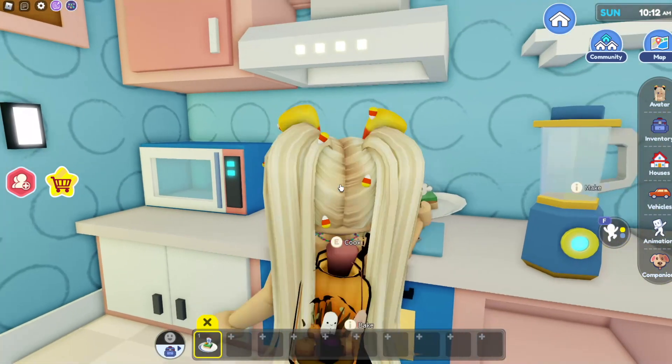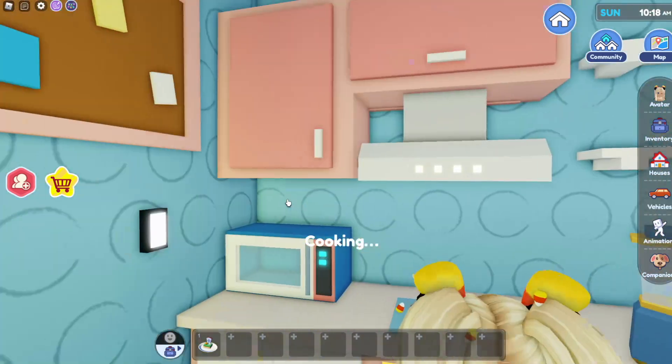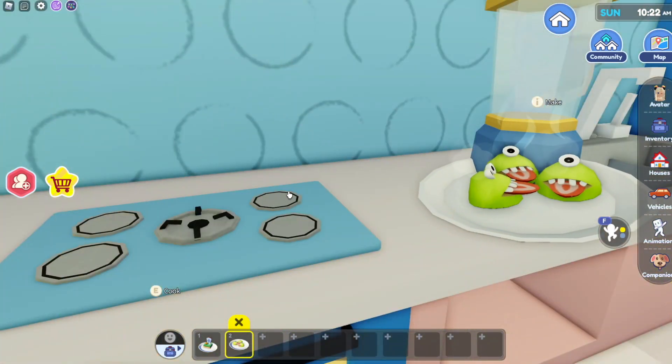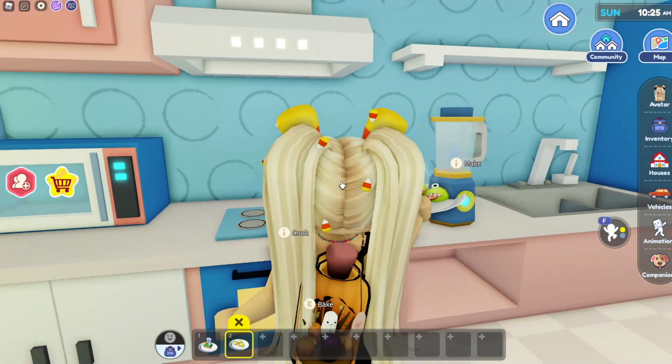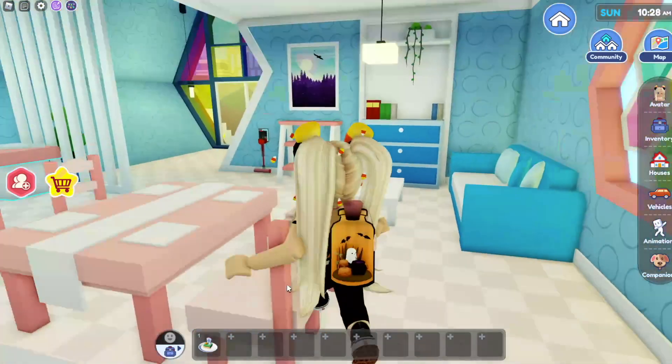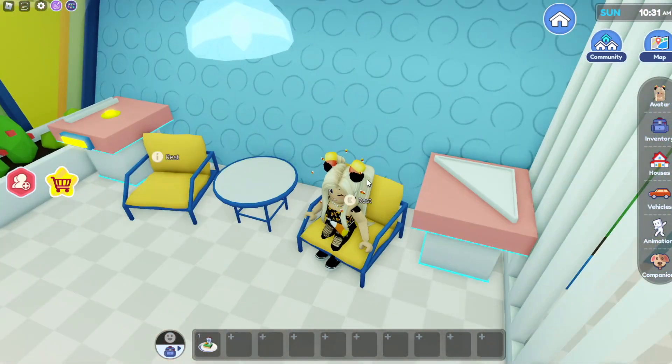We also have some new Halloween treats that we can make! Let me zoom in. That is so cute. Let's bake something else — the camera's so weird when I'm cooking. Back to first person. Oh my gosh, those are adorable little strawberries for tongues, so cute! I'll let you guys cook the rest of them so I don't spoil the whole thing.